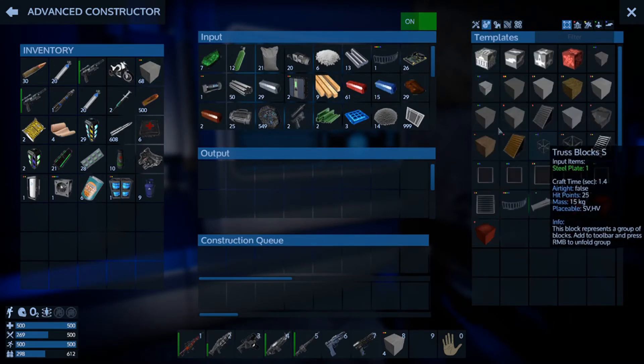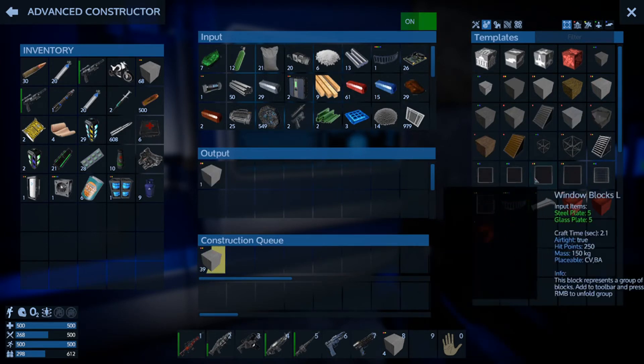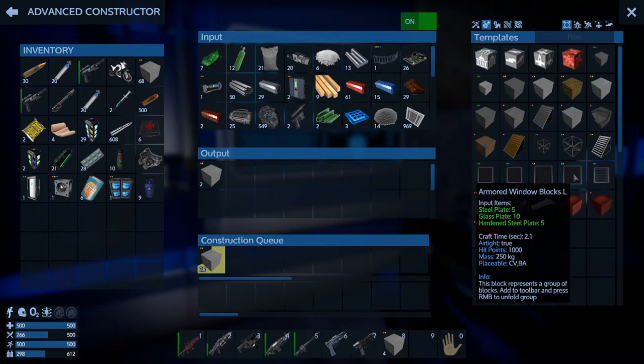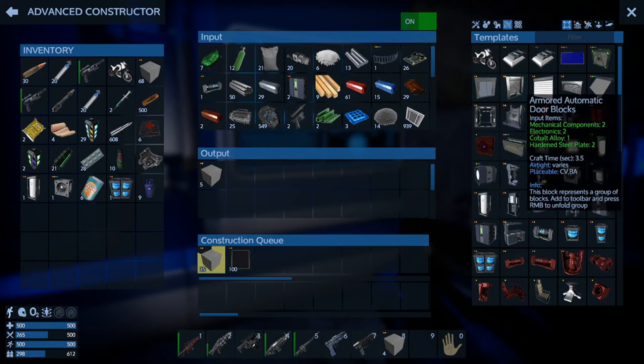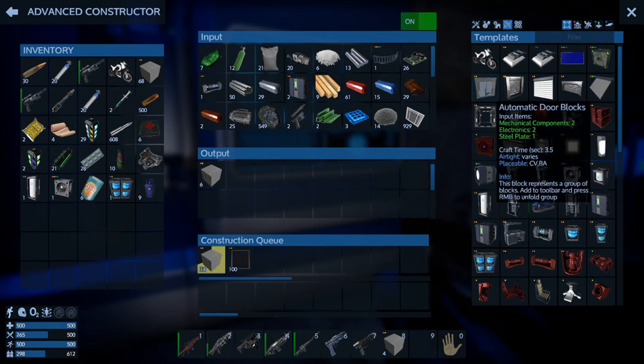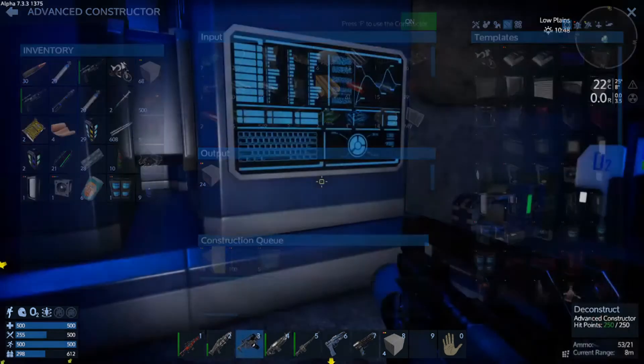We're going to want some more combat steel, so let's start off with another 40 of those. We're also going to want some large armoured window blocks - let's make a hundred, we're going to make good use of them eventually. After that, I don't think we want armoured doors, I think we just want doors. We'll make like five airtight door blocks, and we'll have some armoured external doors for the ports. Oh, we need a hangar for a small vehicle - or several small vehicles. Where are we going to put that on the ship? Probably in front.